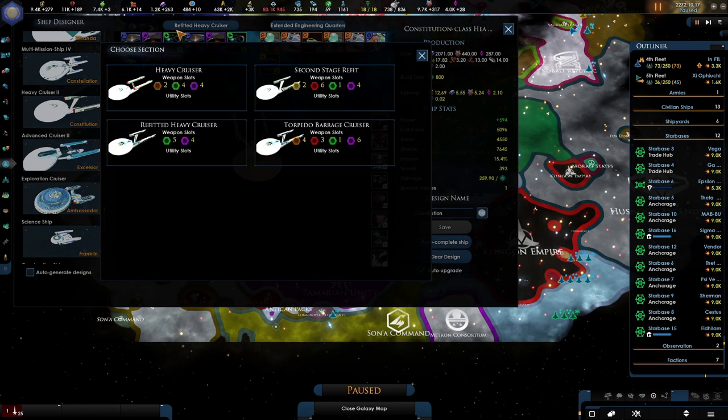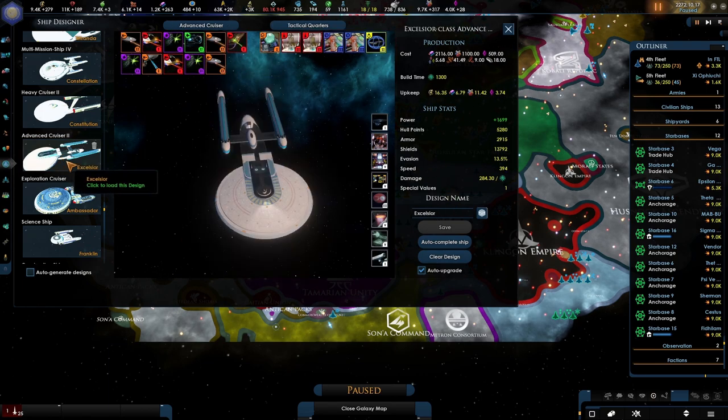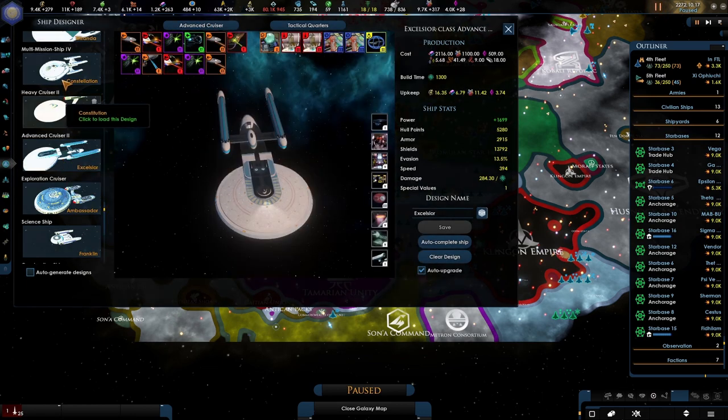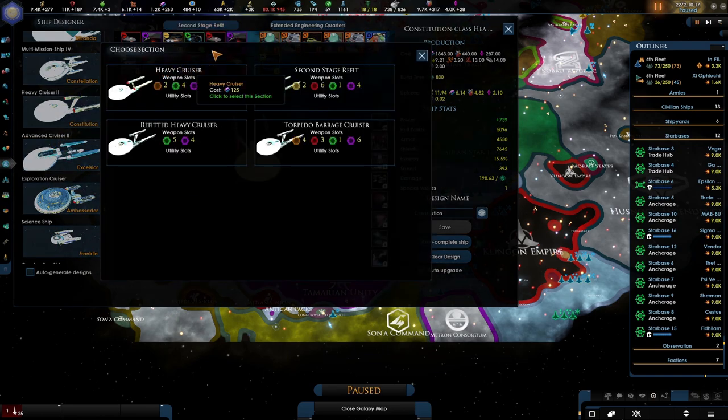Green was shuttles and now it's just having two. Did I do something wrong here? Second stage. So you got this one, and this is called torpedo barrage. We'll keep this one.